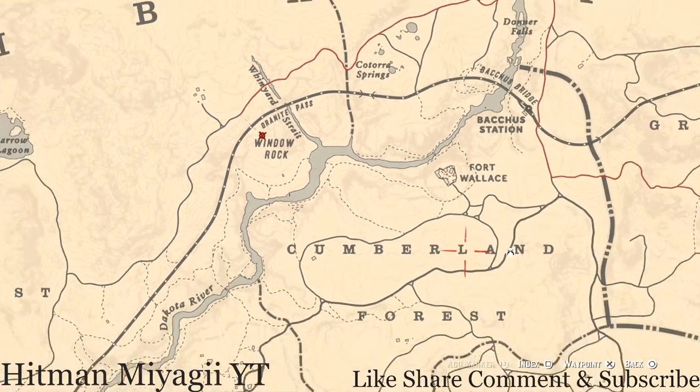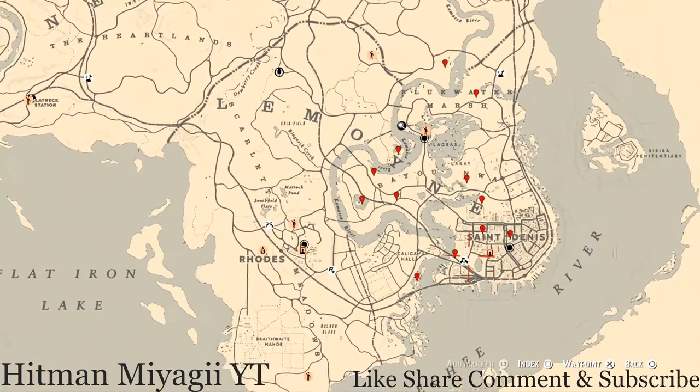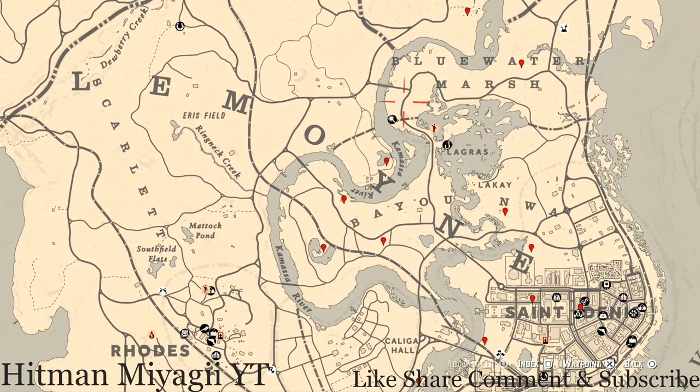Let's get to what we all came here for — the cycles for today, Monday December 20th. Family heirloom: cycle four. All lost jury: cycle three. Coins: cycle five. Arrowhead: cycle two. Wildflower: cycle four. Antique alcohol bottle: cycle three. All tarot card: cycle one. Bird egg: cycle one. And fossil: cycle six.